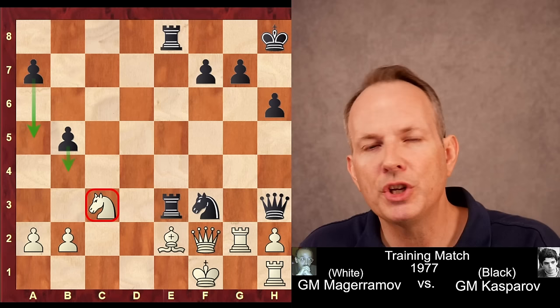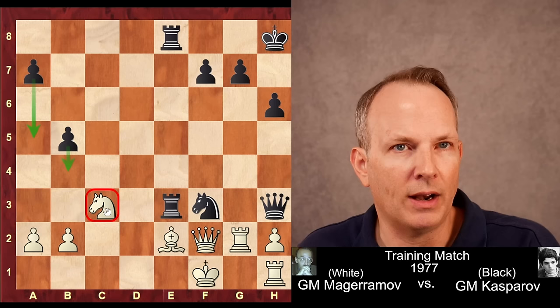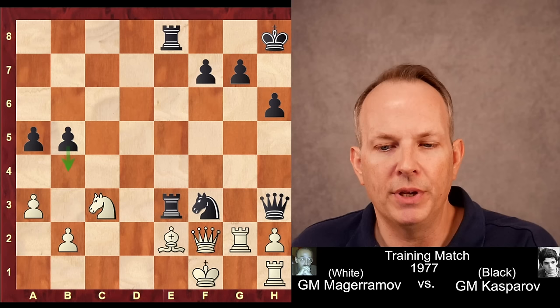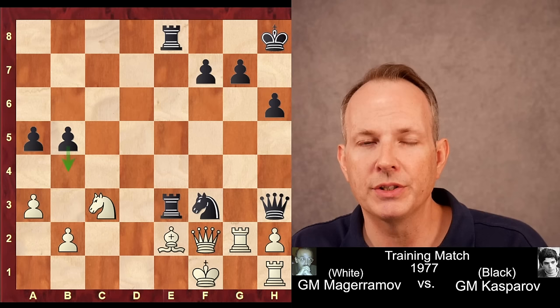Then b5. And in this position, Magaramov resigned, because there's nothing he can do to stop the incoming b4. He can't move his own b pawn because the knight on c3 would hang. Maybe he played something like a3, then a5 would come in and b4 eventually. And when the knight goes, the entire position collapses, the bishop is undefended, and the game would be over. A masterpiece, astonishing from a 14-year-old. It is no surprise that this player became world champion for 15 years. I hope you enjoyed the game. See you again soon at ChessDog. Goodbye.